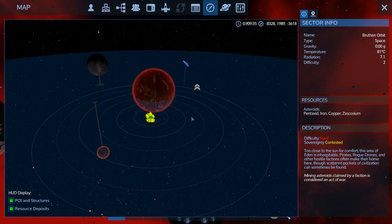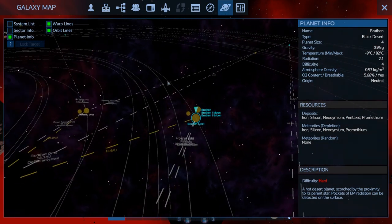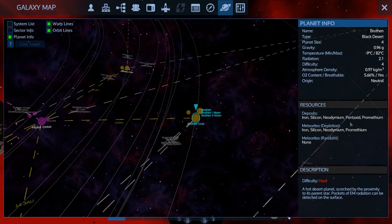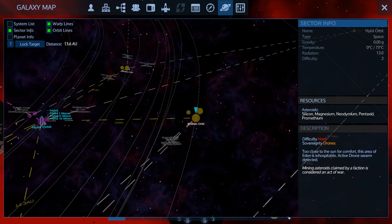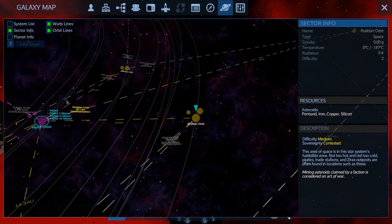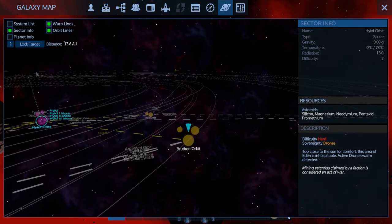I guess we should continue on — we were going to warp through Bruthan and then keep going. We ended up getting the Zascosium. I don't think I grabbed all the pentaxid from that asteroid, but there is copper in orbit here — might be worth hunting around for that. There's also silicon, magnesium, neo-pentaxid, and promethium available.